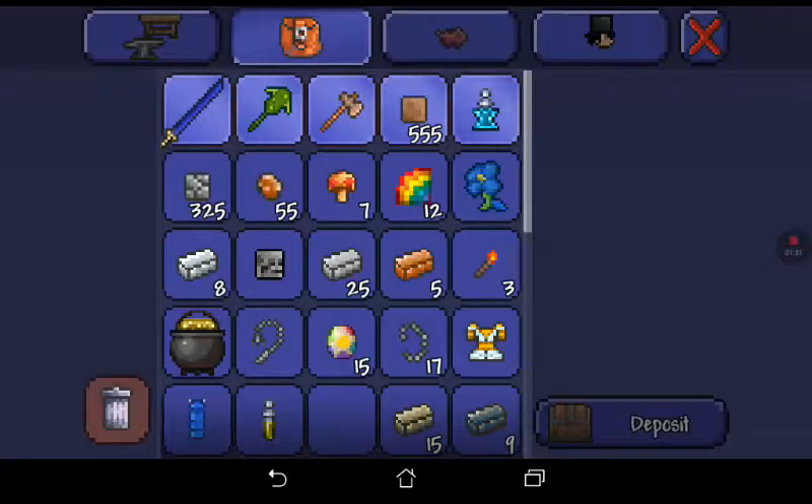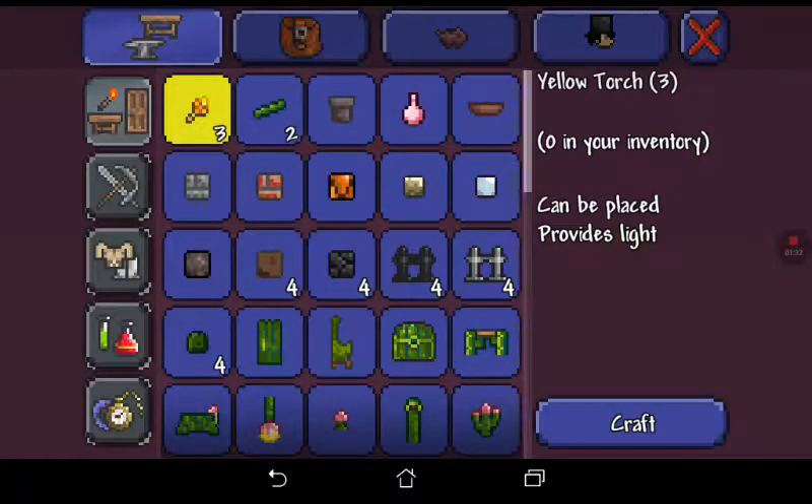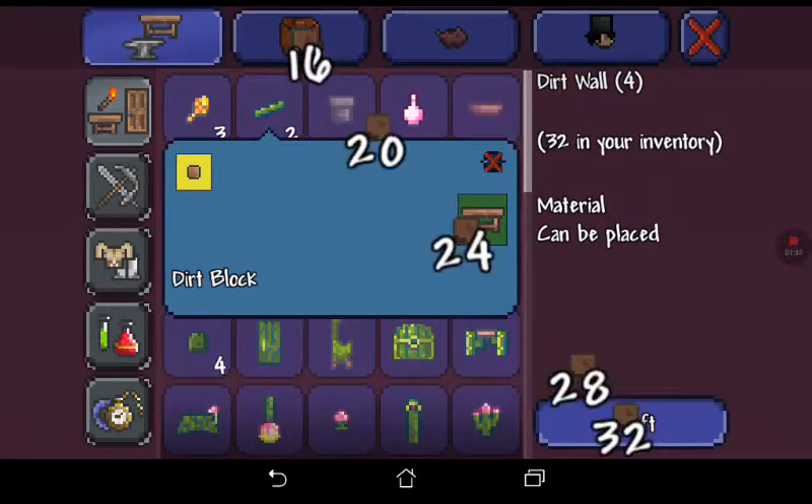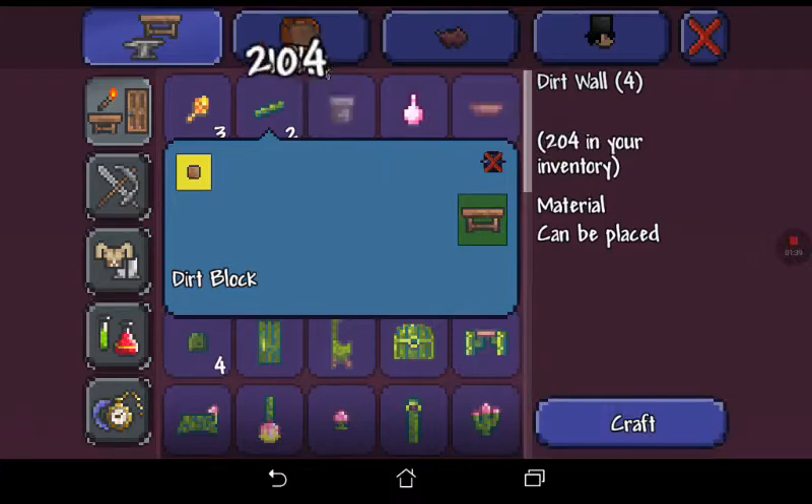Can you put a door down on there, Nathan? You only have one, I know, and I'm going to make some other stuff for this house. We need some dirt wall right here. We also need a door, I guess.